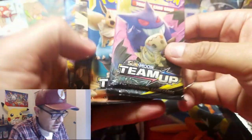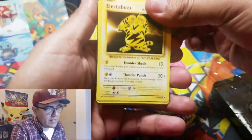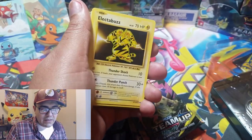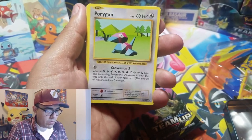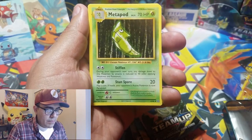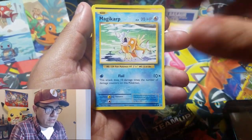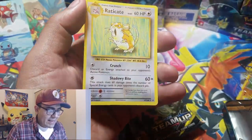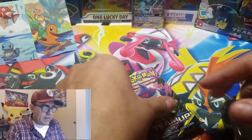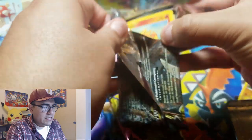In the last video we pulled a holographic Clefairy which was very nostalgic for older collectors. Now opening these packs: Porygon, Pidgeot Spirit Link, Metapod, Electabuzz, Vulpix, Sandshrew, Onix, Magikarp, reverse holographic Pidgeot Spirit Link, and Raticate as our rare. Five packs and five stinkers. Continuing the Forbidden Light collection, still need a couple of ultra rares to complete that set.